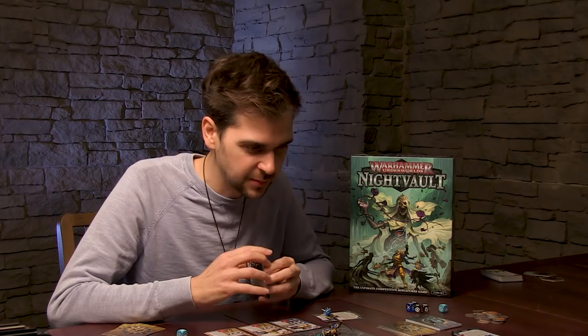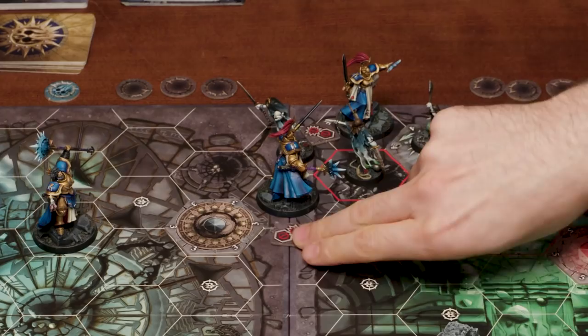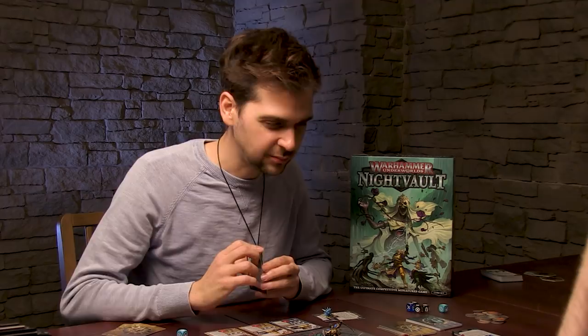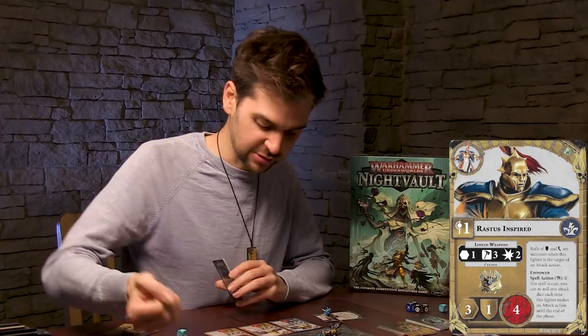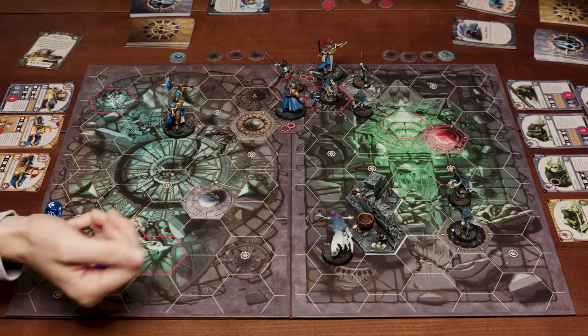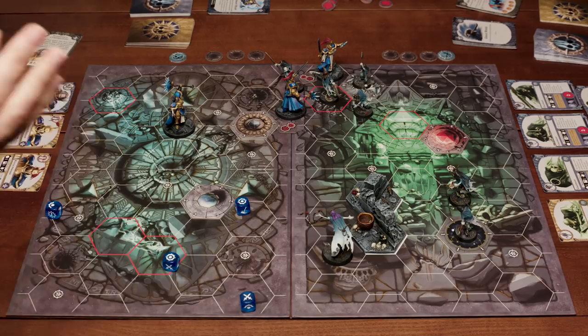We'll go one, two to here and strike the headless Chainrasp — this is Rastus inspired, he rolls three dice again. This has cleave, which means your shields don't count. I get to re-roll and supports are now hits as well. But I have a support in defense too. So I rolled nothing — I can re-roll a dice and get nothing. That result is a double support — if I had two guys adjacent, that would be a hit. Oh dear, this is a disaster. Four dice and I rolled a five or six on every single one. There are two hammers on this dice, a crit, and a support — that is really unlucky.